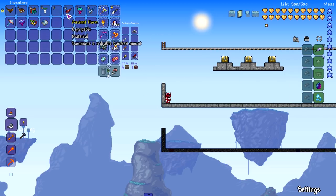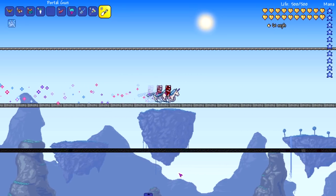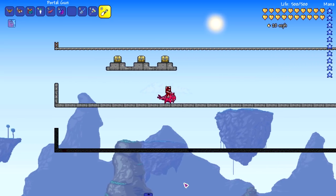The unicorn mount — from what I know, this is the fastest horizontal vanilla Terraria mount. It gets a little boost and reaches 61 miles per hour. That's impressive. Moving on to the pigron mount — I didn't expect much, but it actually hits 46 miles per hour, which is not bad for a mount that's usually used for flying.